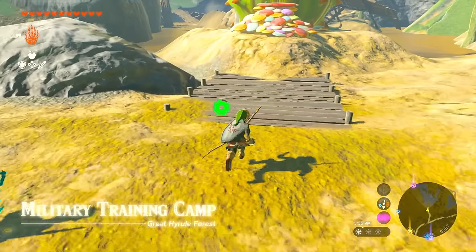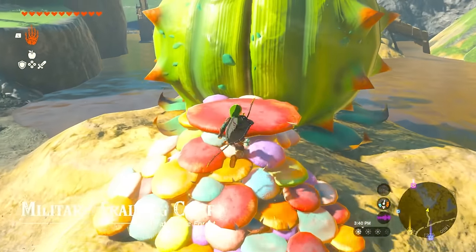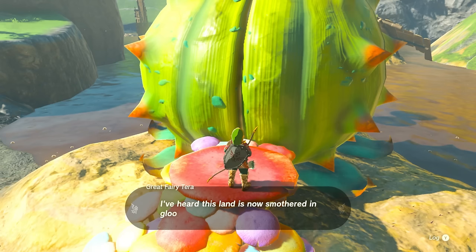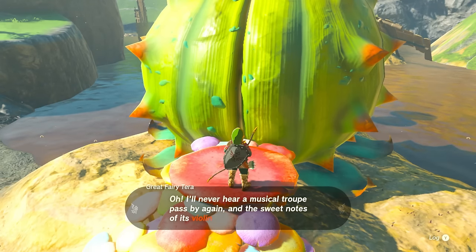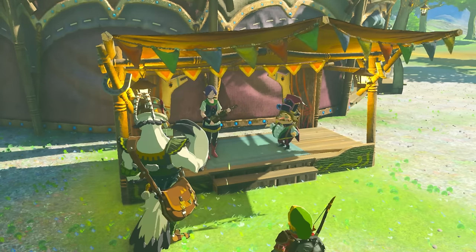If you've been exploring around the world of Hyrule, you'll probably have bumped into a fairy fountain and they refuse to come out because they want to listen to the sound of music. They also know that they can give you the blessing of clothing enhancement, but they are not coming out. So what you're going to need are musicians that are going to be able to progress the quest.